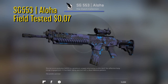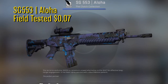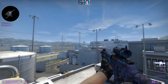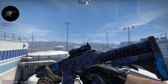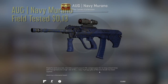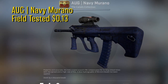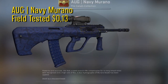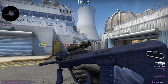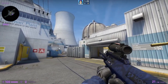For the SG553 we have the field tested Aloha for only 7 cents. The Hawaiian vibe is strong in this one since it has this Hawaiian plant pattern on the gun. I would personally take this SG skin over many others available in the game. And for the AUG we have the Navy Muwarana in field tested condition for 13 cents. This is a pretty new AUG skin which looks pretty sick. It has a really cool pattern going all over the gun and even on the barrel — pretty nice dark blue color.